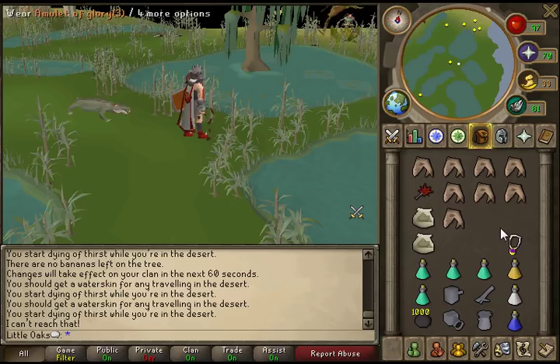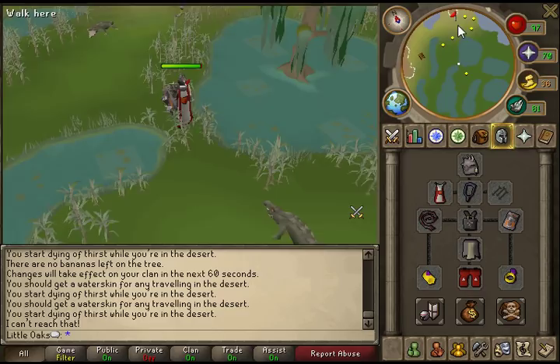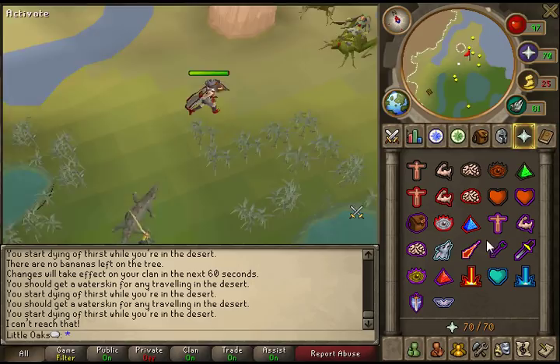I always take a combat bracelet for slayer tasks because it tells you how many kills you've got left. You run through here and, as you can see, it's multi-combat. Go to the top north-east corner. I normally use Protect from Ranged. Get them unstuck, run over here, and then set the cannon up here.